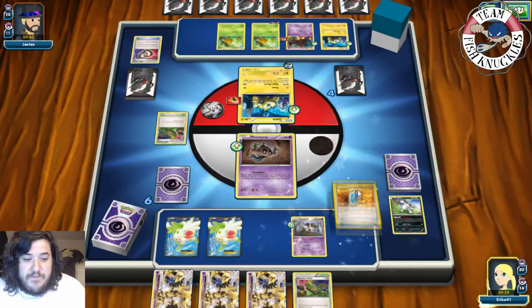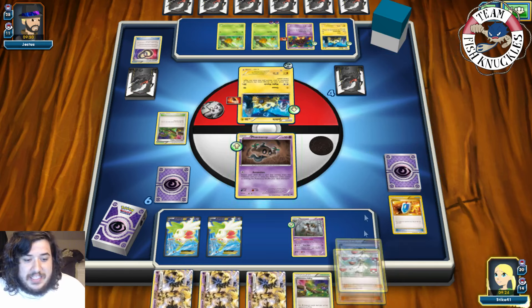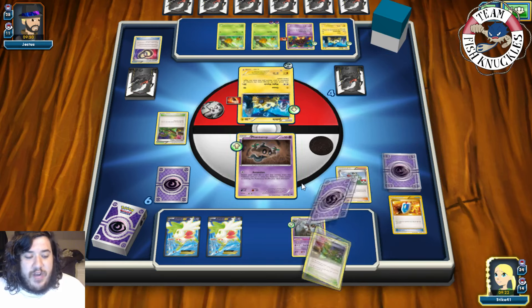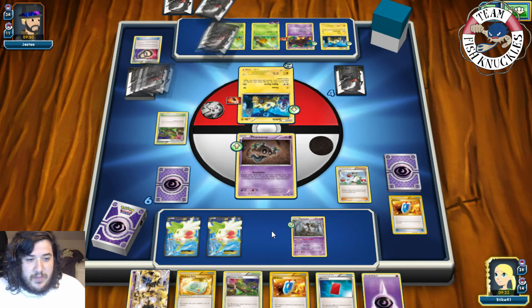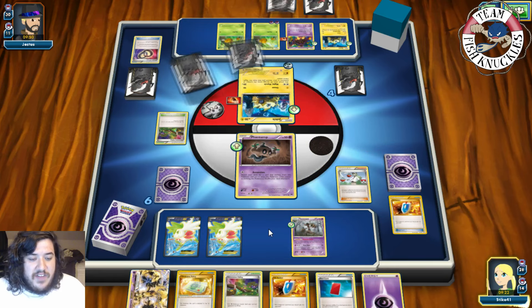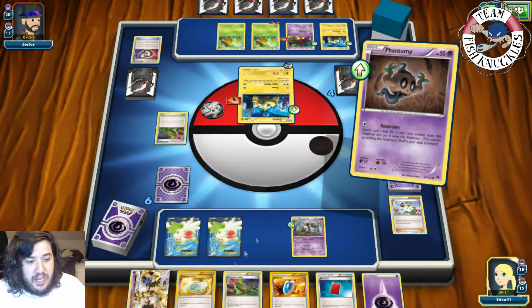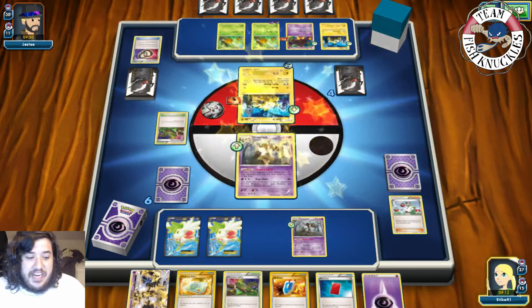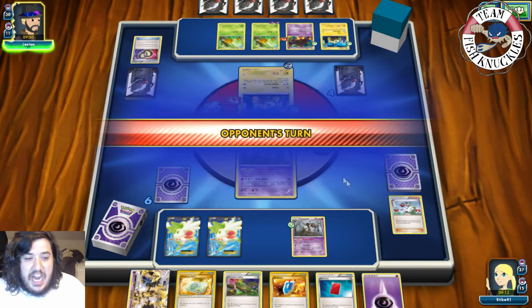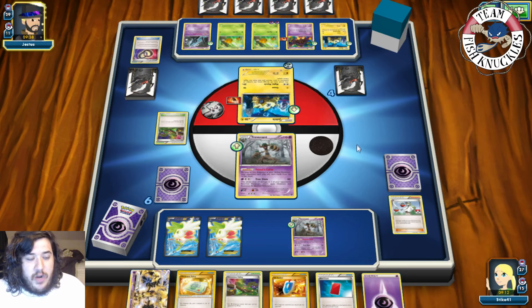We use Trainer's Mail for an N and put our opponent down to four cards — hopefully getting rid of any DCE they have. We Ascension into Trevenant. They will knock us out this turn for sure, but we have a Psychic energy and Trevenant Break ready. We can N them down to three or even next turn. An Unknown comes down.